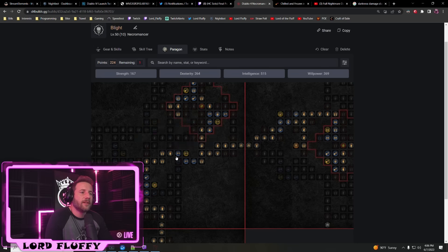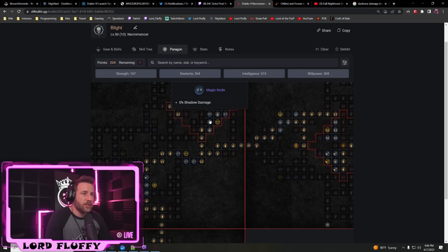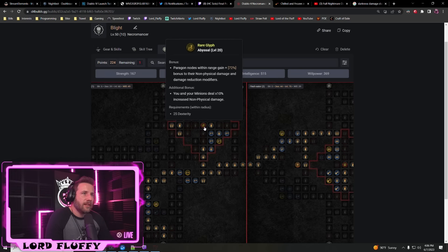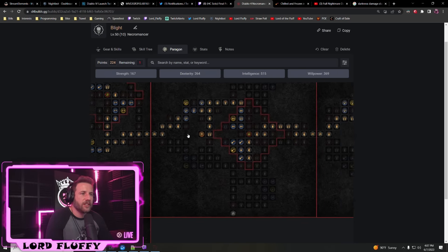We path into shadow damage over time and shadow damage nodes, and use the glyph Abyssal, which increases all non-physical modifiers in its radius. Since we have shadow damage nodes here, that increases shadow damage, and a defensive rune boosts shadow resistance — so shadow resistance is actually really good in this build. For the Abyssal glyph's secondary effect, you need 25 Dexterity in range, granting 10% increased damage to you and your minions.